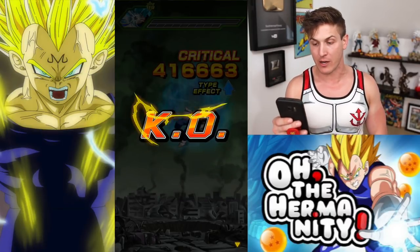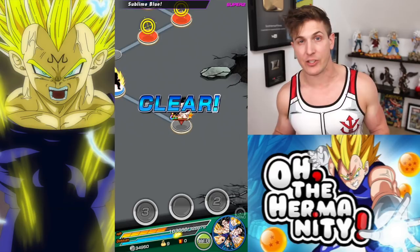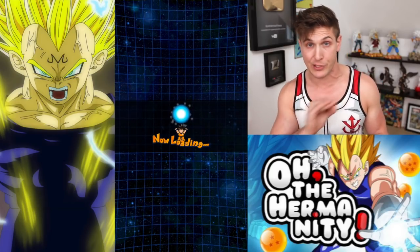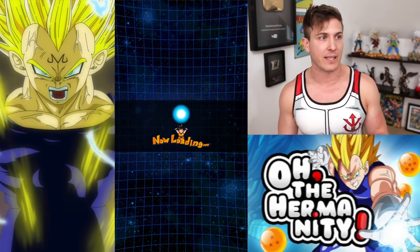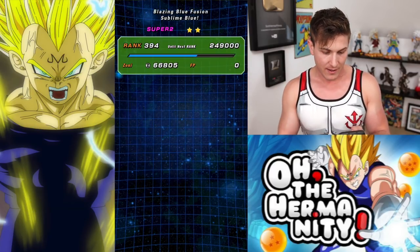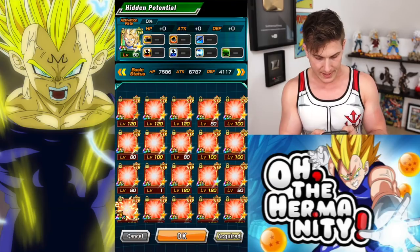It looks like Gogeta is going to finish off the event. So as you guys can see, STR Vegeta Outburst of Emotions does some devastating damage. On a complete super strength team he is just one of the best units to have — he's there for support, he's there to attack, he's just there to clean up is basically what it is. And now as promised, we're going to go to Hidden Potential and I will show you what I did.